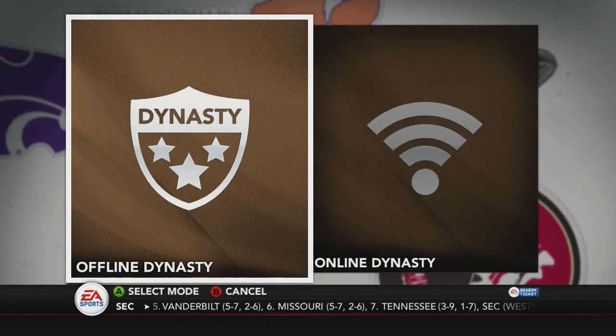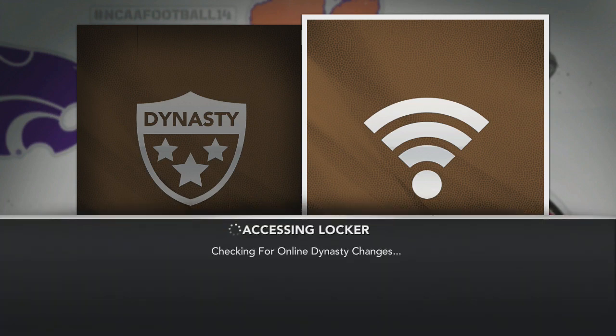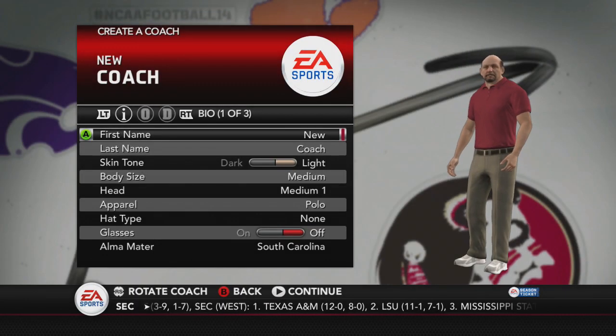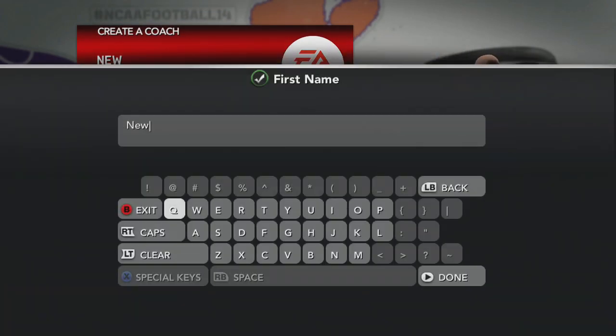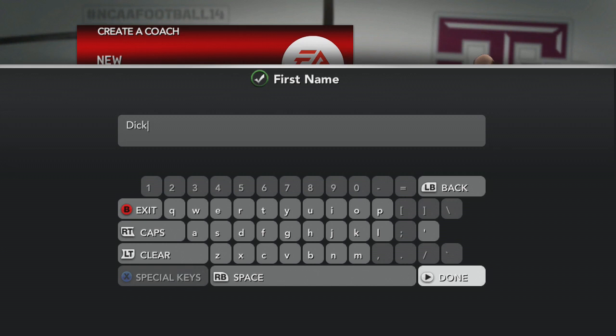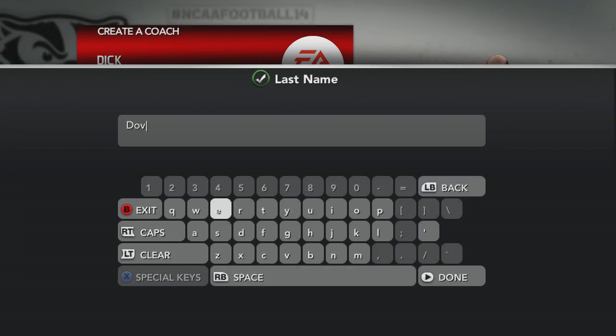Now, it might not get as much play as these other series out there, but it's created by you. In my last live stream, I asked you all what would you want to see me do in NCAA, and you all suggested to go with the Dynasty. I don't know if it was just a trick just so you all can create this crazy behind coach, but you all created this coach, you all gonna have to deal with him, and his name is Dick Dover.